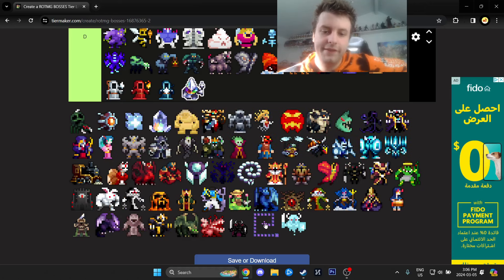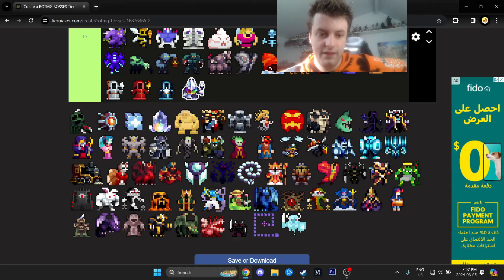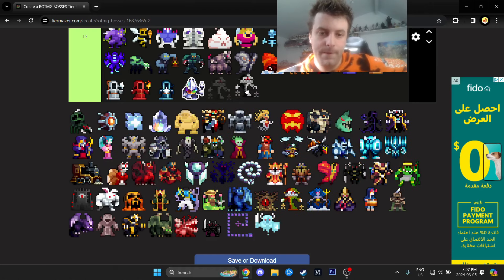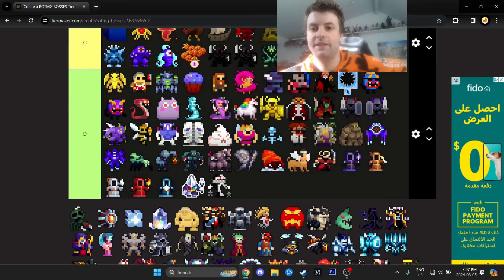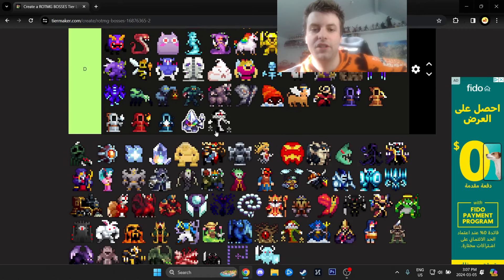Prismimic — very easy, basically a loot piñata. There are so many bosses on this list — more than I thought. When you put it into perspective, it's a lot of artwork people have spent time making. Encore is D tier — not hard at all. The Encore puppet minions are definitely more challenging than the Encore boss itself, but even including minions, he's still D tier. Free loot, basically a loot piñata.